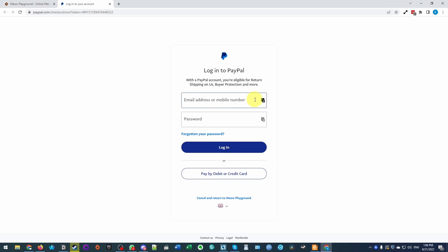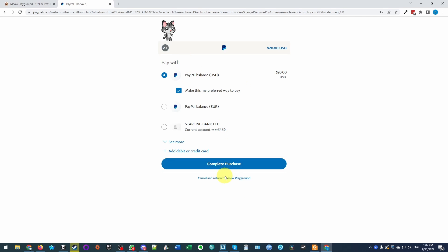However, I'm going to log into my existing PayPal account. I'm going to be making a payment from my PayPal balance and I'm going to be spending 20 US dollars. Just press the complete purchase button to complete.